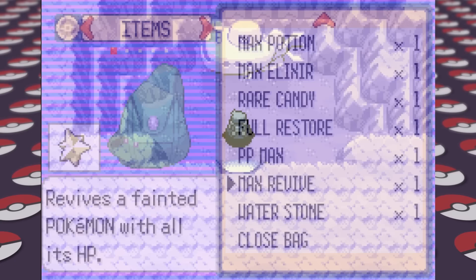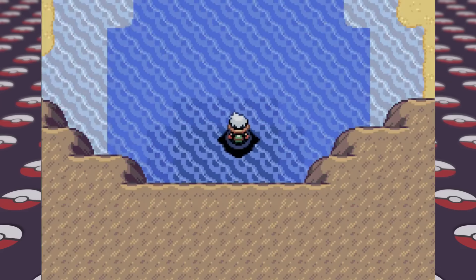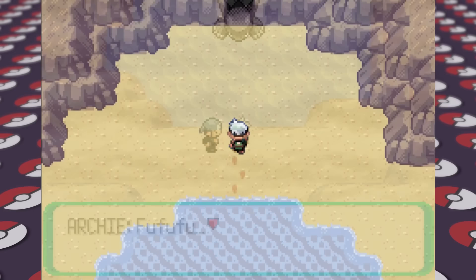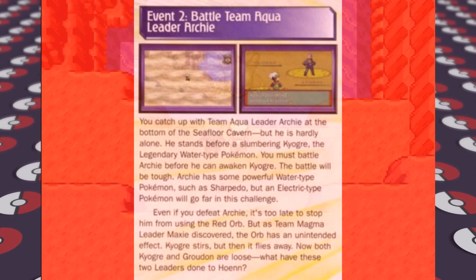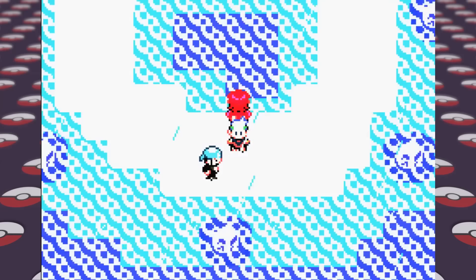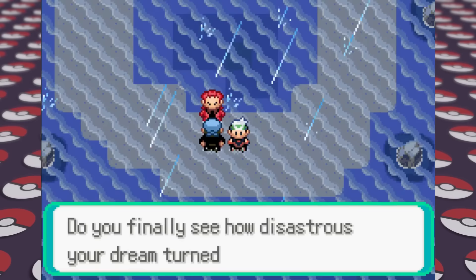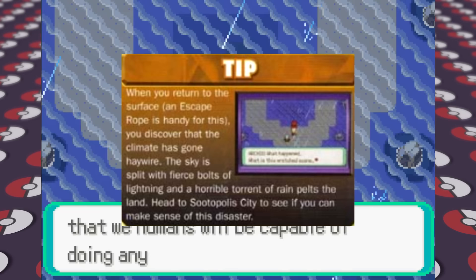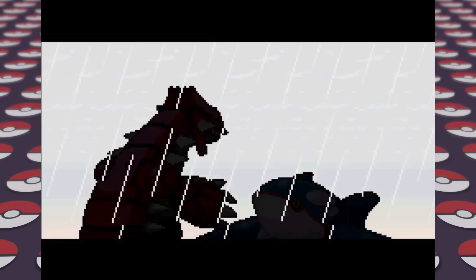We have a lot of story elements to take care of, starting with diving into the Seafloor Cavern where Team Aqua is. The guide actually references the Archie fight and suggests using Electric-type moves for his Pokemon like Sharpedo — this is the first time the guide gave us an actual tip for a non-gym battle. After defeating him and causing Kyogre to flee, we have to go to Sootopolis City. The guide notes an escape rope will be useful after defeating Archie, which doesn't make sense since we're automatically warped outside after defeating him. Once in Sootopolis, Kyogre and Groudon are fighting, and we're told about a third legendary Pokemon we must find to stop them.